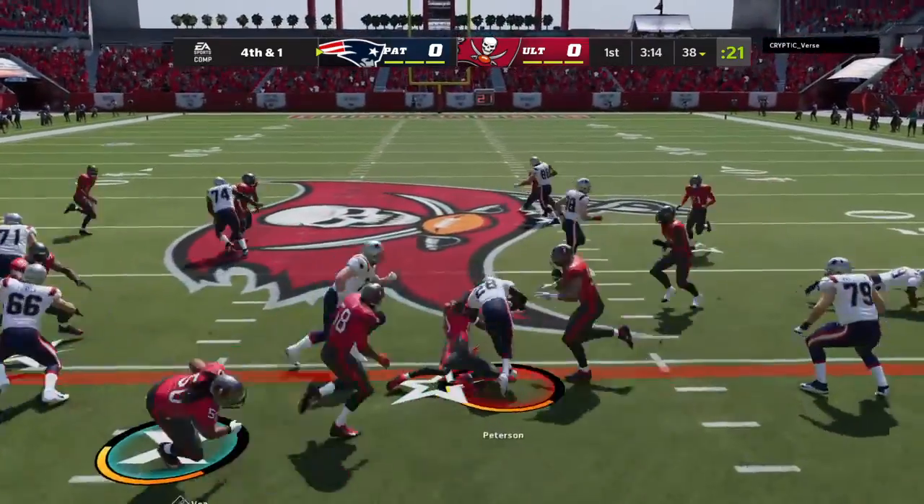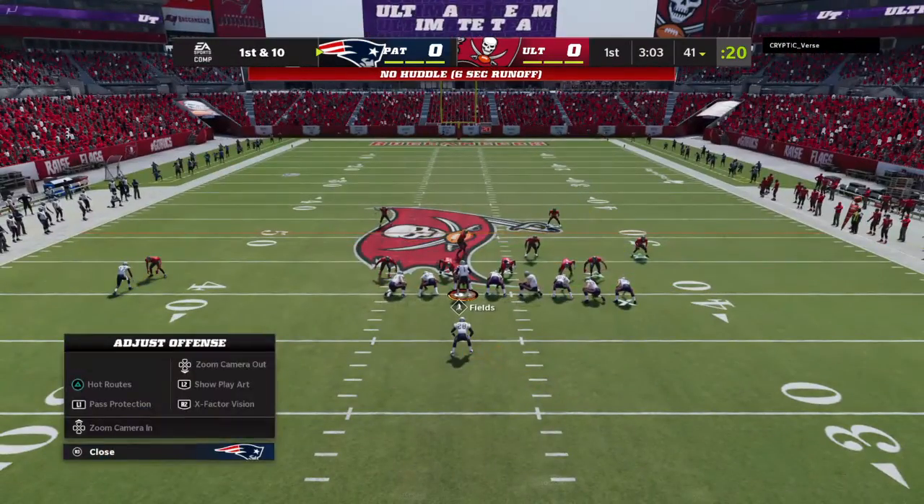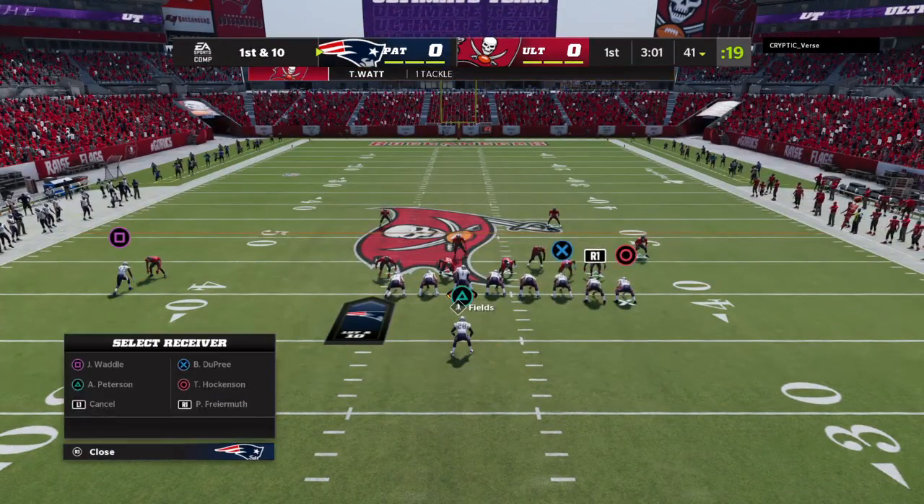They'll run for it — Peterson. He will have first down yardage as he's brought down at the 41. The fourth down run is successful, and now they look to pay it off on first down.